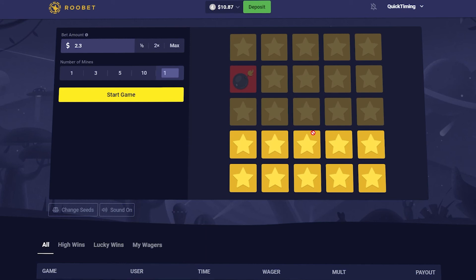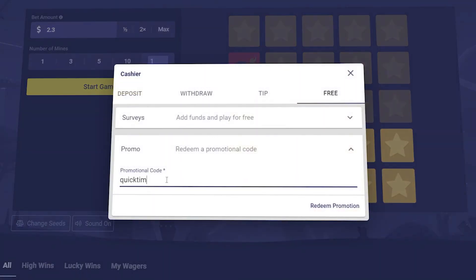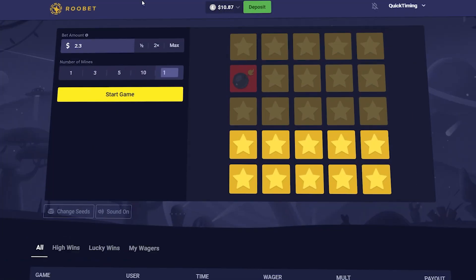So we've turned five dollars into ten dollars and eighty cents. This is the back-to-back — that worked really well. Keep in mind, you can lose a bit of money doing this if you don't get lucky at the beginning. I only had one failed attempt. Let me know if you guys have a strategy for Rubet Mines — I love checking out the comments. If you want to check out Rubet, the code is 'quick timing'. Leave your Rubet username in the comments and I'll try to tip some of you a couple of dollars. Until next time, thanks for watching — peace!